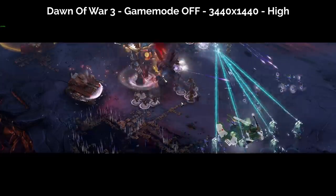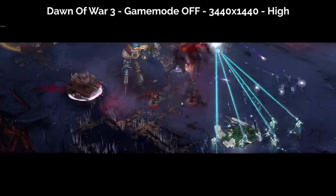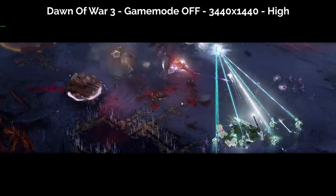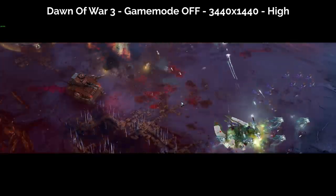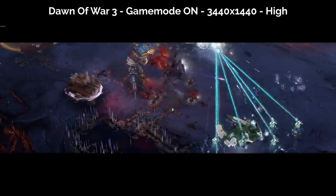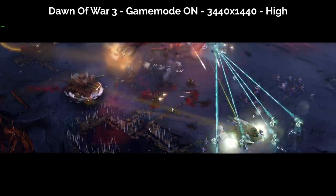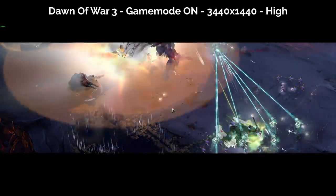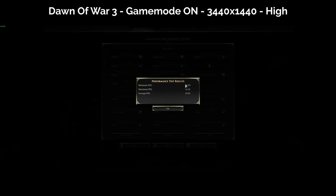On Dawn of War 3 at 1440p on high settings, running the integrated benchmark, I got a minimum of 18fps, a max of 36, and an average of 27fps. This game stands to really hurt your computer for some reason, and without Game Mode it shows its limits. With Game Mode turned on at the same settings, the benchmark got a lowest framerate of around 22, a max of 41, and an average of almost 30fps. That is an almost 10% improvement over when Game Mode isn't active.